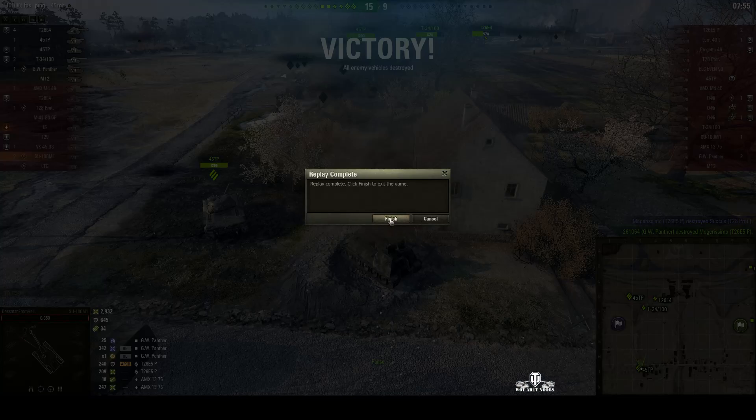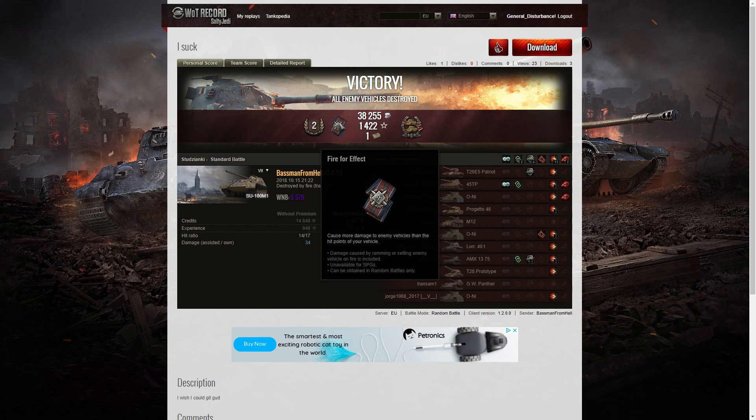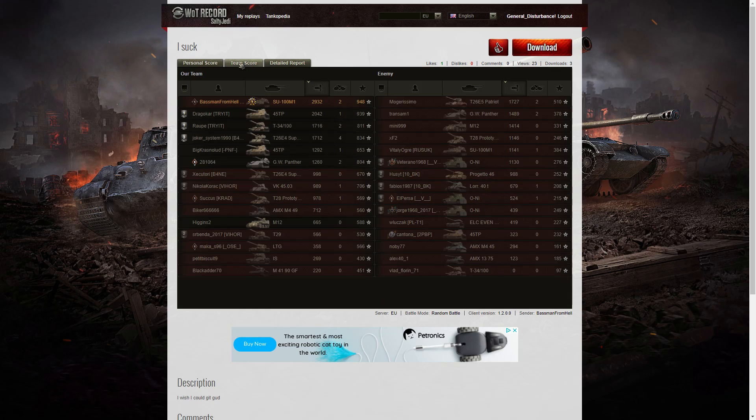Looking at the end-of-battle stats: it was a second-class result for the base man in the SU-100M1. He picked up a Fist of Steel medal for doing more damage than his vehicle's hit points, and a Confederate medal for damaging at least six tanks subsequently taken out by others. The base XP was 948 — highest on the team — with 45 TP close behind at 939. He fired 17 shots, got 14 direct hits and 13 penetrations, with damage of 2,932 hit points. He also did 786 hit points of damage at over 300 metres.